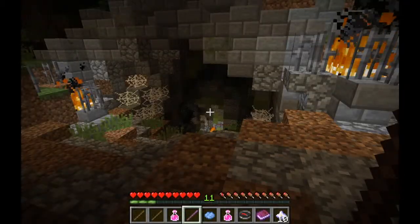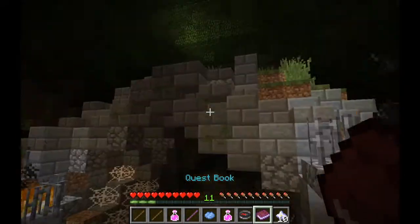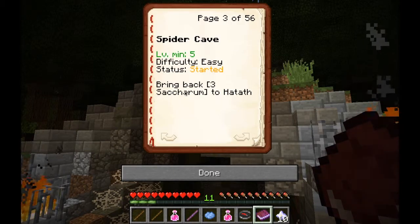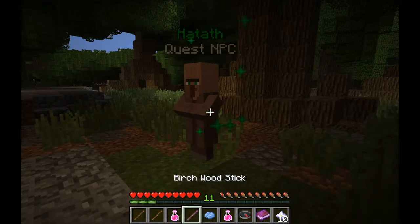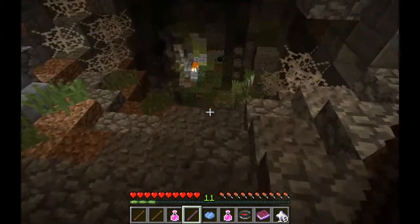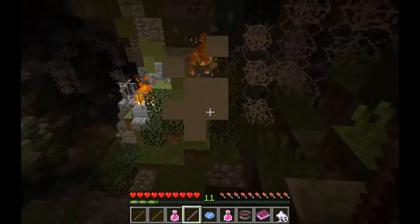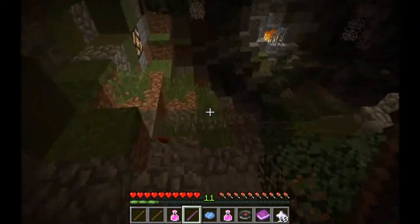What we have to do is basically find 3 plants for this guy and bring them back to him. This place is filled with deadly spiders, so I think we are going to try and head in and be as quick as we can.